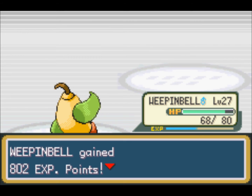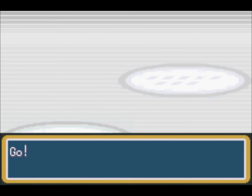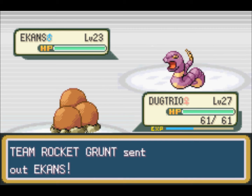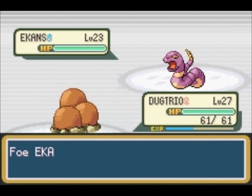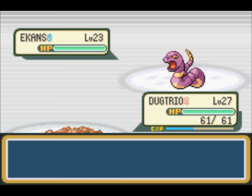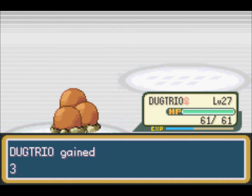So that should leave an Ekans — poison type, which is weak against ground. And I have my ground type here. That lowers my attack, but that still shouldn't present too much of a problem. Alright, that takes care of Ekans, and that takes care of this rocket.